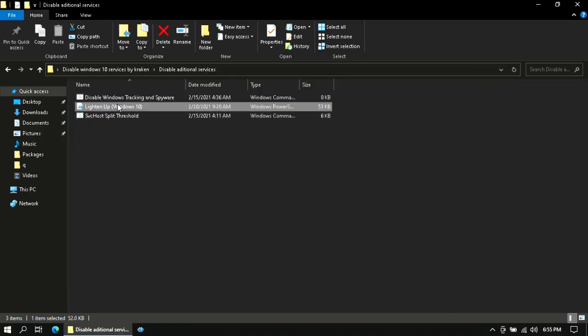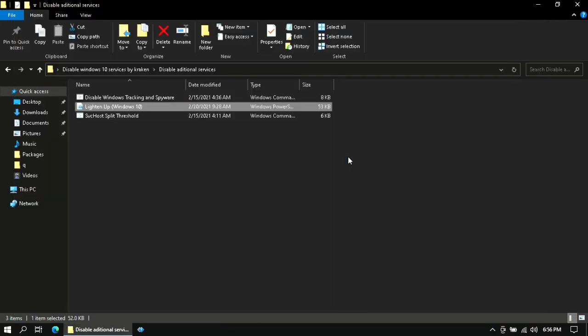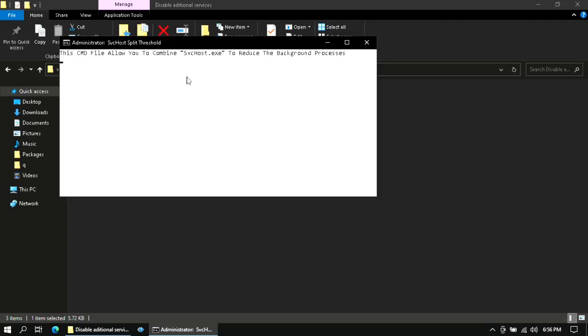Then right-click on Lighten Up Windows 10 and click Run with PowerShell. Then right-click on SvcHost Split Threshold and run it as administrator. Here, enter the amount of RAM installed in your computer in megabytes — multiply 1024 by the amount of RAM you have in gigabytes. The program will exit automatically.